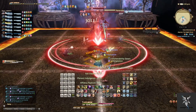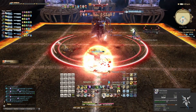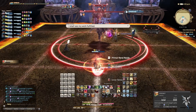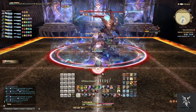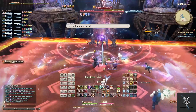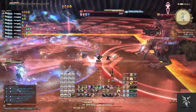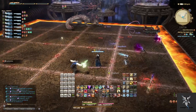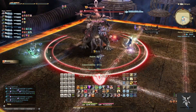Followed by a Flame Viper tank buster. He'll then do another Reforged Reflection transitioning back into the opposite phase. The second time he goes into the Leg Phase he will actually do three knockbacks after the initial push from the charge across the arena. So make sure you're positioning yourself accordingly depending on where these knockbacks are going to happen. He will then end the phase with a Rearing Rampage.